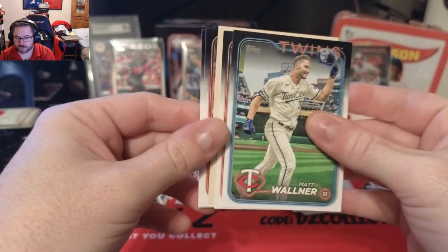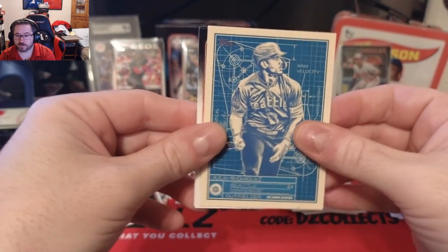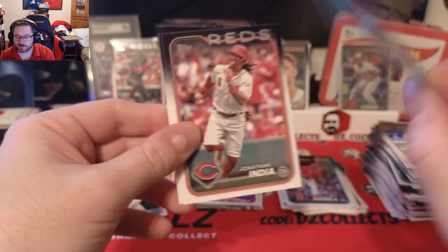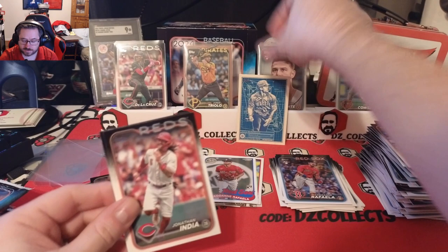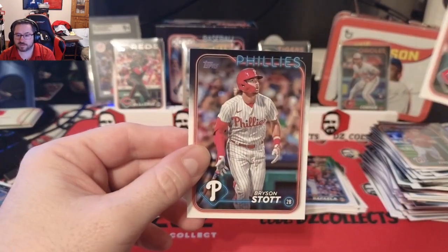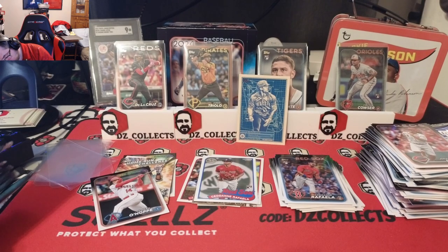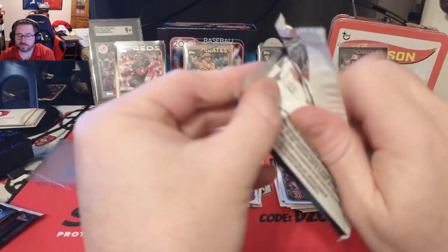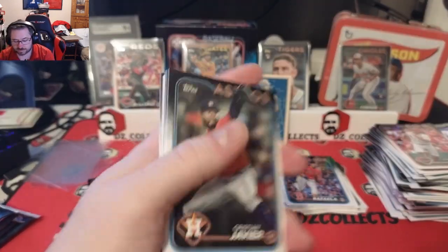Masataka Yoshida gold cup card. Matt Wallner. Lane Thomas, a Julio Rodriguez blueprint — that's a sweet looking card, I love the blueprints, those are so cool. Jonathan India and Bryson Stott. Six packs to go — hit is in here somewhere. I think it's in this pack, I think I just called it.